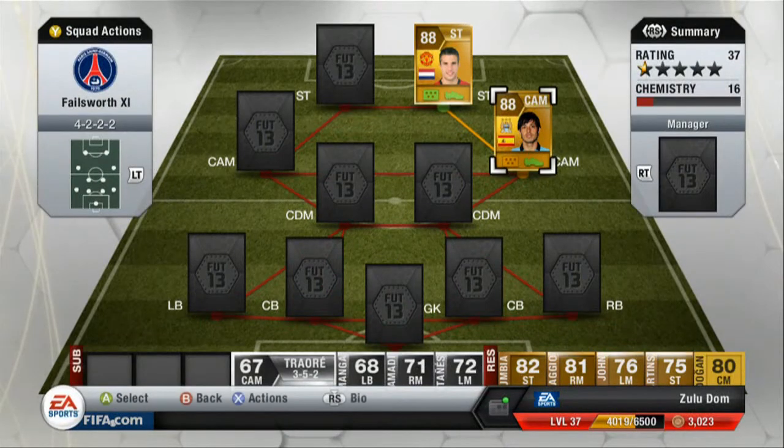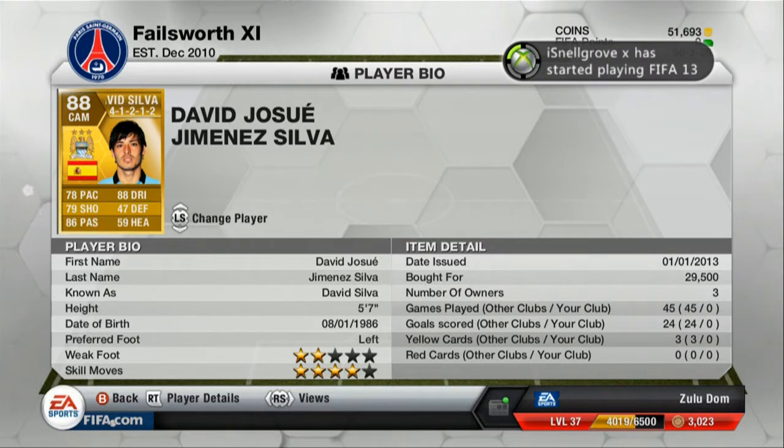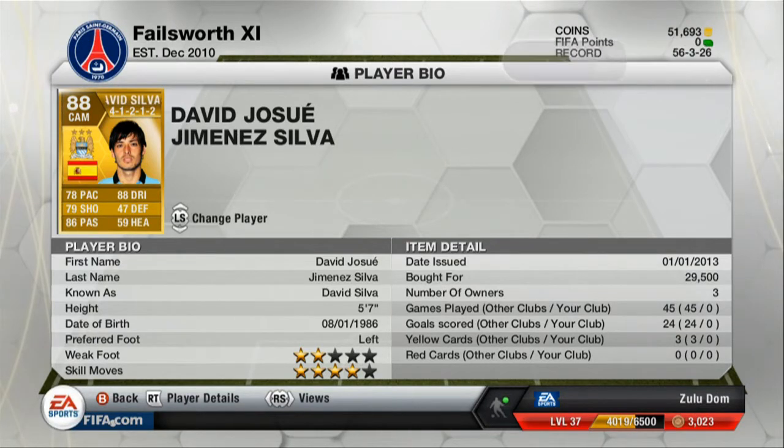David Silva is on a 4-1-2-1-2 formation. He's a centre attacking mid. 88 rating. He's 5 foot 7 with 2 star weak foot and 4 star skill moves. He has 78 pace, 79 shooting, 86 passing, 88 dribbling, 47 defense and 59 heading.